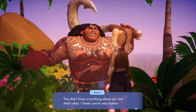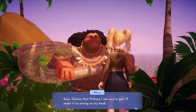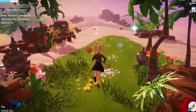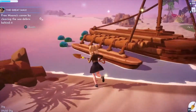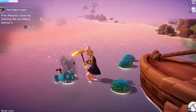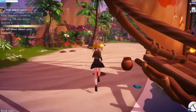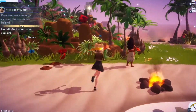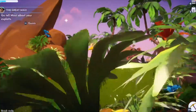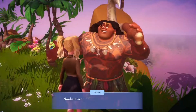Maui asks: 'Can you help me clear the debris on the beach so that I can free Moana's canoe?' Free Moana's canoe by clearing the sea debris behind it. I can go in the water — awesome! These little things are so cute. I feel like this quest is a lot easier than the Remy quest, which was kind of difficult because I didn't know what recipe took what.